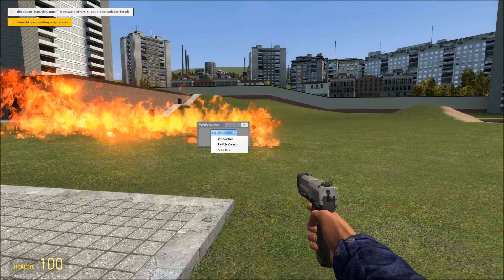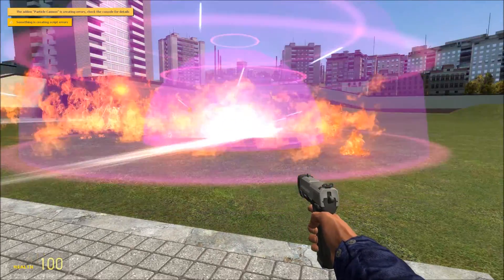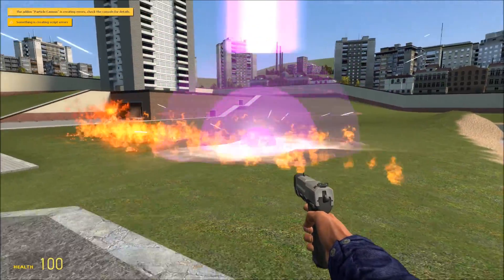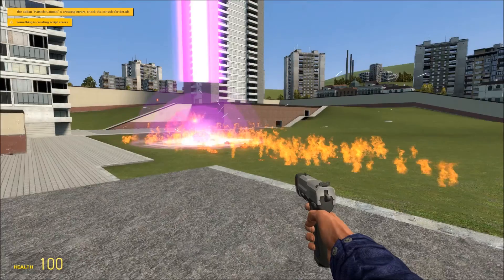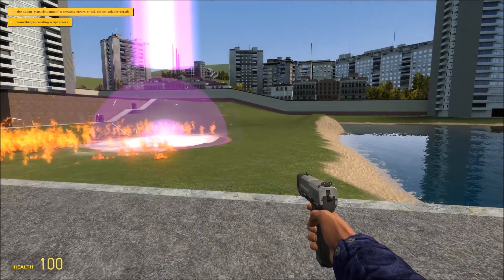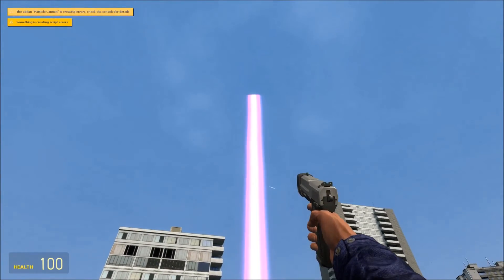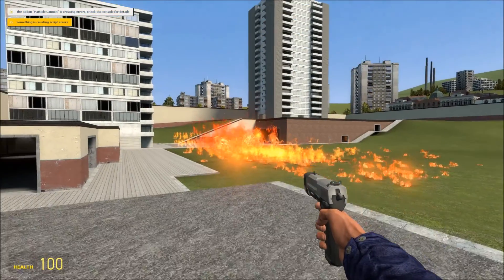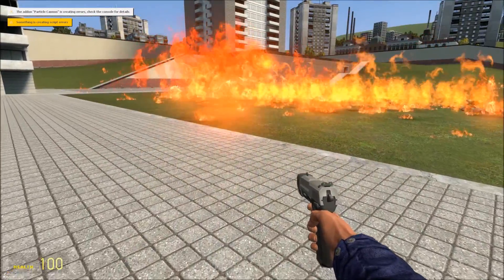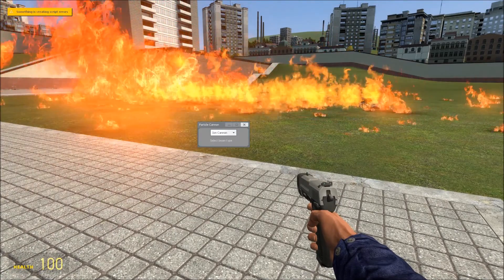You've got three types as well — you've got an Ion Cannon, a Particle Cannon, and a Solar Beam. So that's what it looks like from the top. I tell you what, if you want to make fire that's a really great weapon. Let's test out what the others do — so that was Particle, let's test out Ion Cannon.